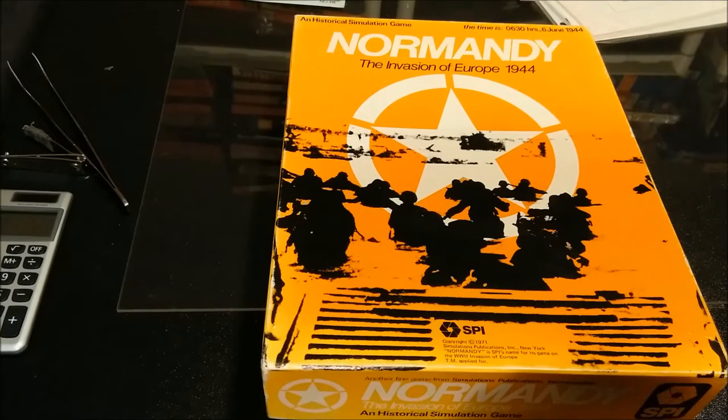The playing pieces — henceforth known as units — represent the various forces used by each side in the Normandy battle. At the beginning of each game and during the game, each side selects the units to be used as indicated on the orders of battle. Each player is assigned a particular color: the Allies use tan, the Germans use blue.